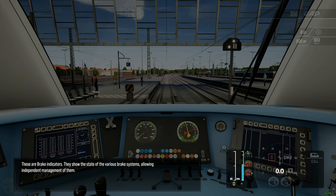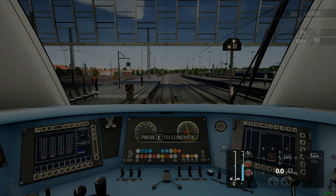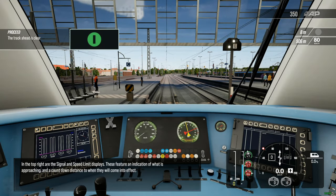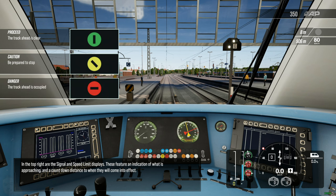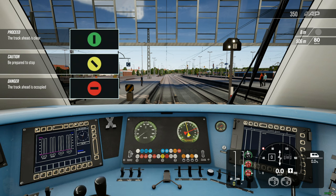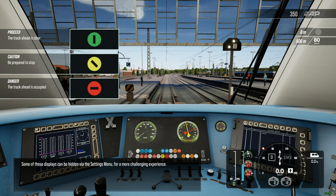These are brake indicators. They show the state of the various brake systems, allowing independent management of them. In the top right are the signal and speed limit displays. These feature an indication of what is approaching and a countdown distance to when they will come into effect. Some of these displays can be hidden via the settings menu for a more challenging experience.